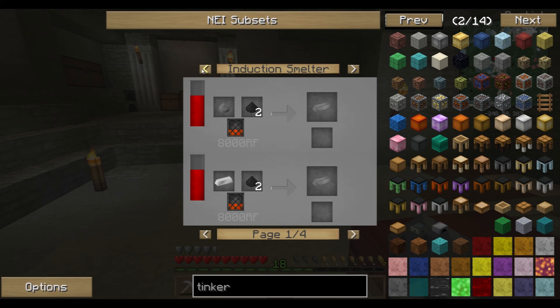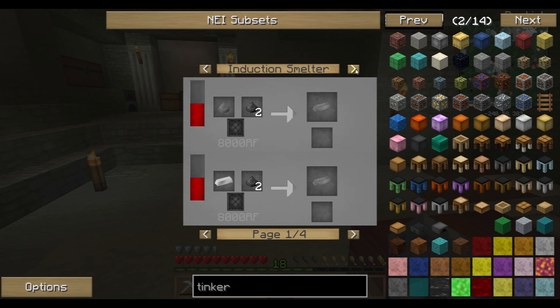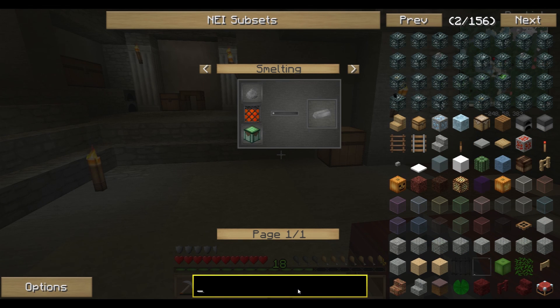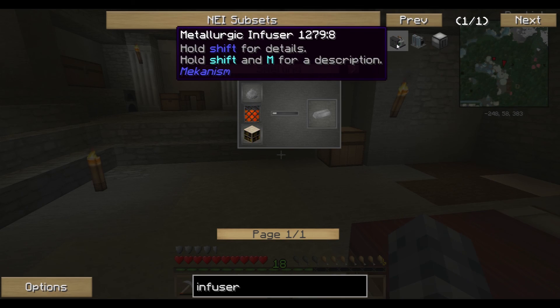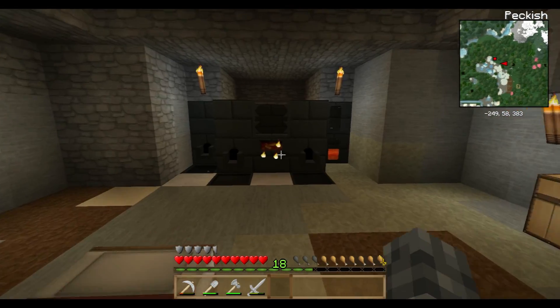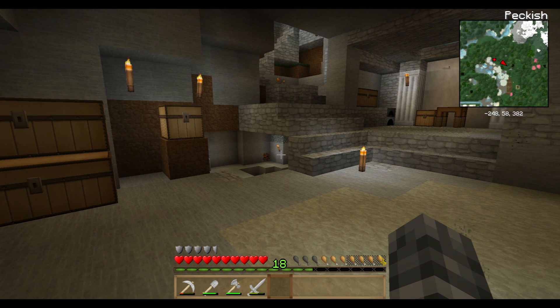Okay, so the steel ingot is coming from Mekanism, which we can do most likely. I thought we could do it in a metallurgic infuser. Well, maybe we're going to have to get our basic Mekanism hardware up and running in the next episode - that's on our list anyways. We should be able to get the basics up and running very quickly. Awesome - that'll let us make steel Tinker's tools. We'll do that in the next episode.